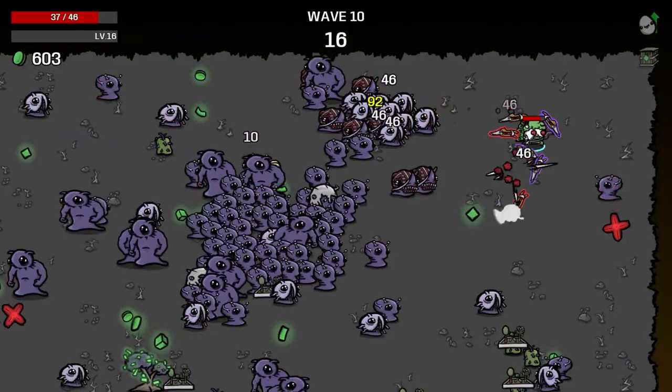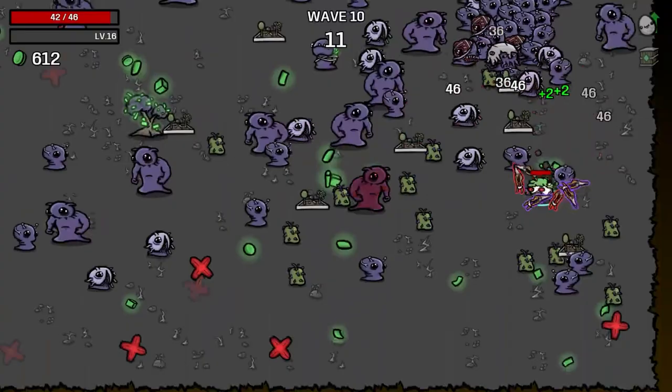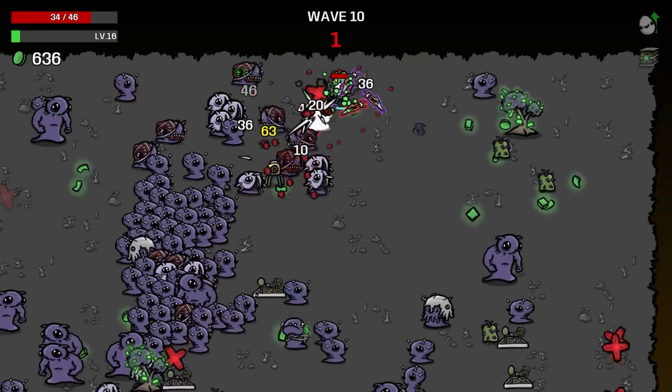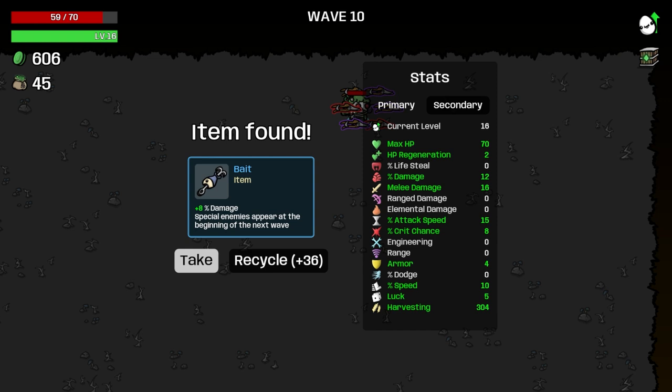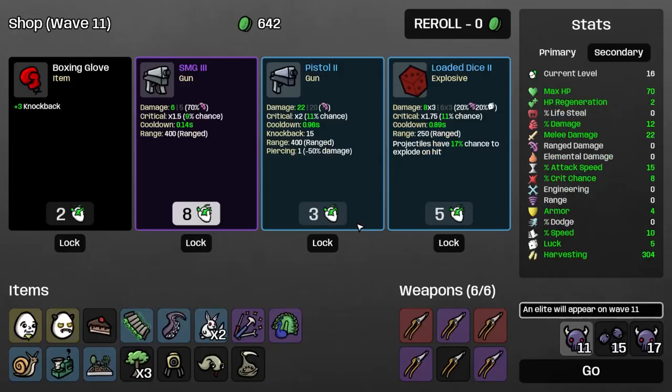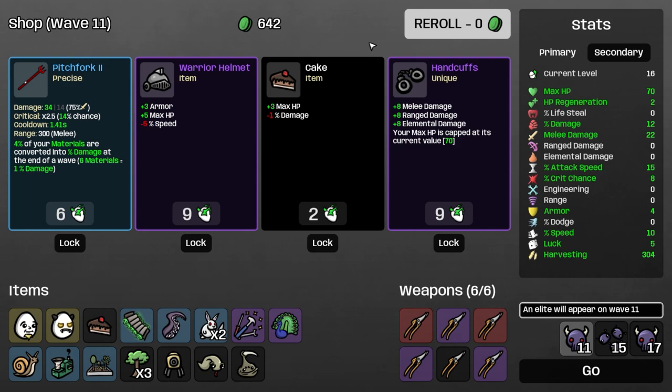Probably ignore luck as a stat altogether. We need some more attack speed. We got like no harvesting that wave — not great. I'm going to sell the bait, seems like trouble. Take melee damage. We have an elite coming — not good.